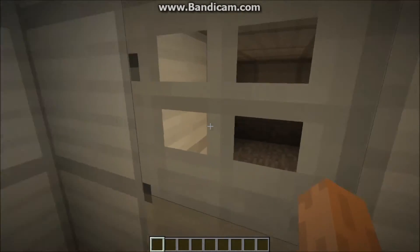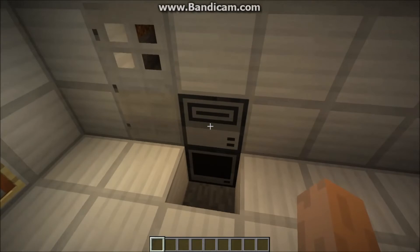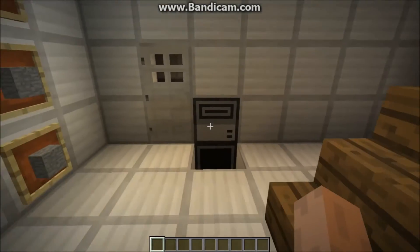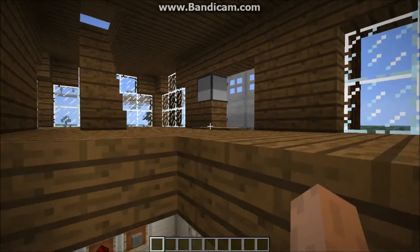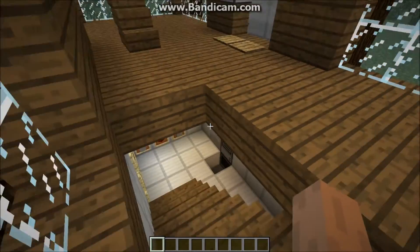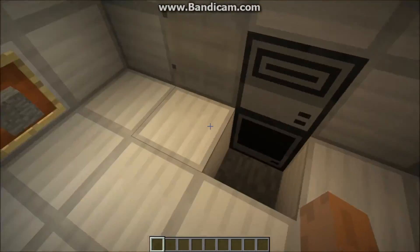Past this door we'll be putting our items. And we're going to make this a disk drive key card door. Now, the key card is more advanced than the password door here, because the password door is literally just the password, whereas your key card — you put in the key card, which contains the password in a hidden space.